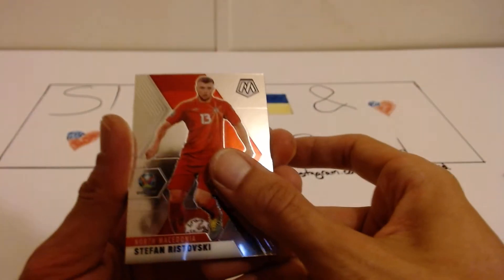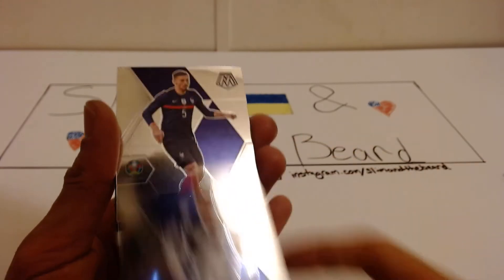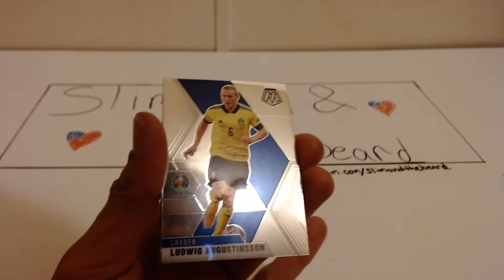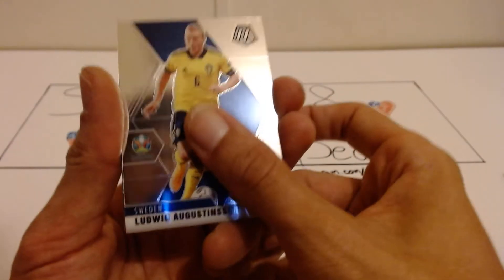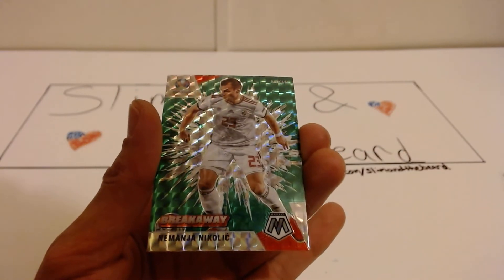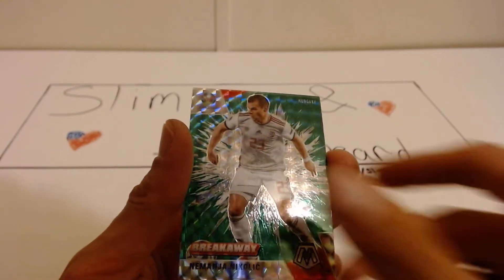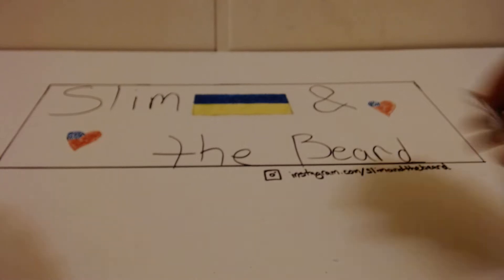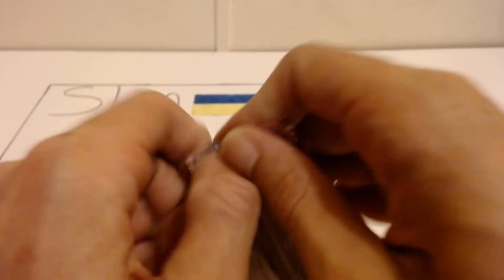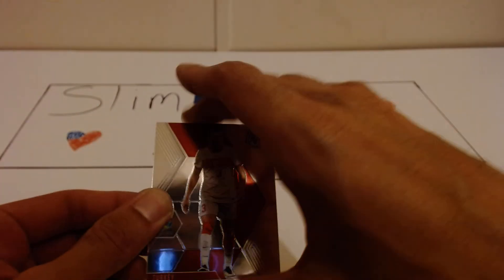We have Stanislava Baca, Rostovski, we also have Palisic, Robert Lund, Clement Lungle, Ludwig Augustinsson, Robin Cook. A green breakaway of the man yet — Nikolic — and a Merrick Habsik. I do like that green breakaway. The green and red is kind of fire. I think that Jadon Sancho green and red is a fire colorway.